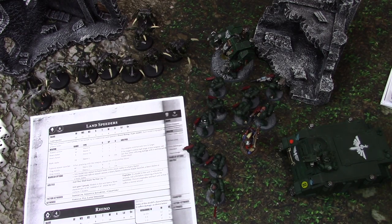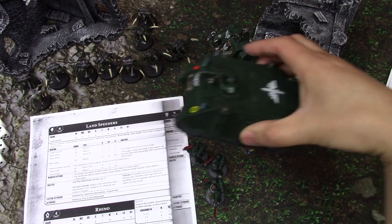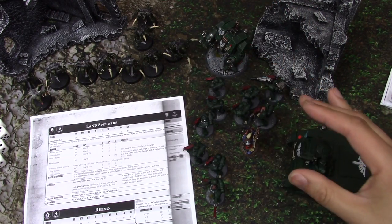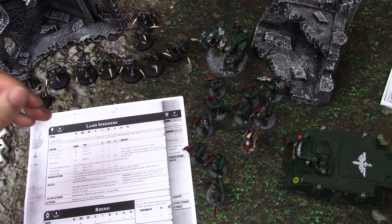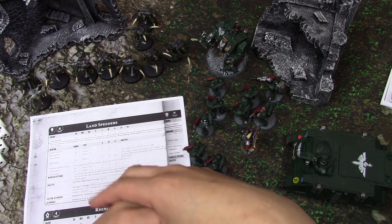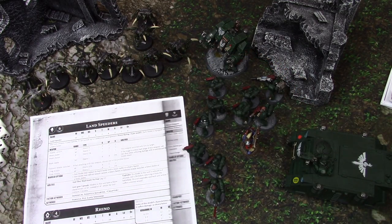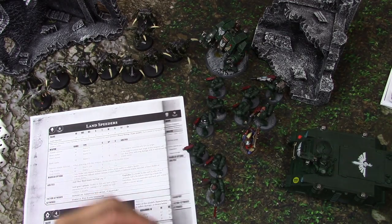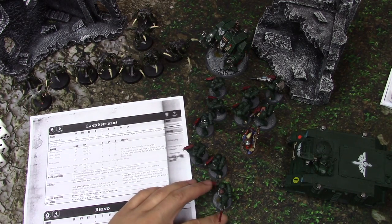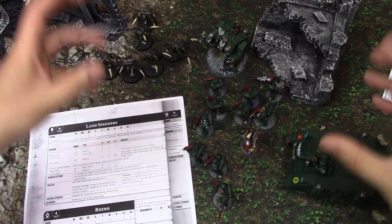A model is just a single model — this guy's a model, this tank is a model, and this dreadnought is a model. A unit is a collection of models that can be just one model, but it can be, as stated on the datasheet, a number of models that work together as a coherent force. They do everything together, and they have something called coherency — they have to stay within two inches of each other, base to base. They always have to be in coherency and can never separate.